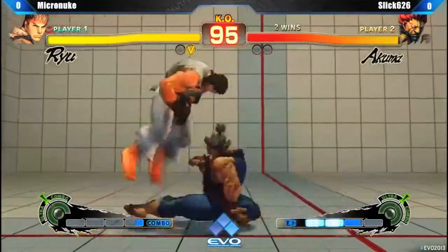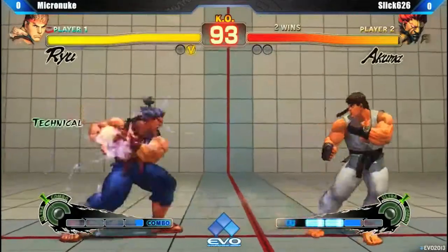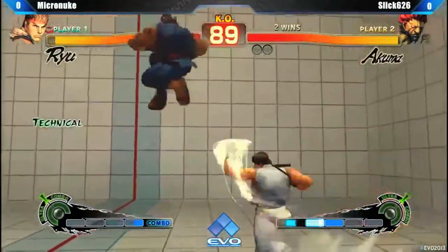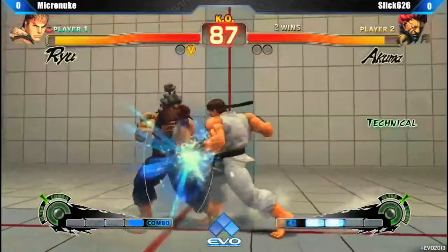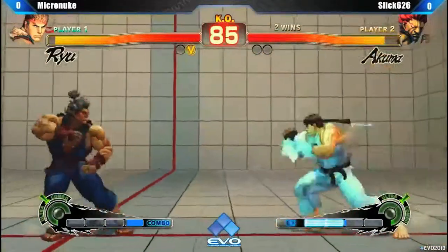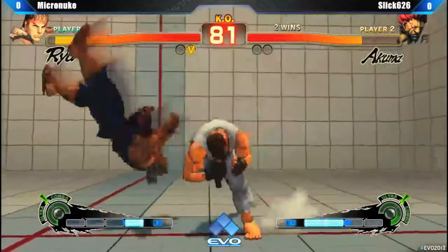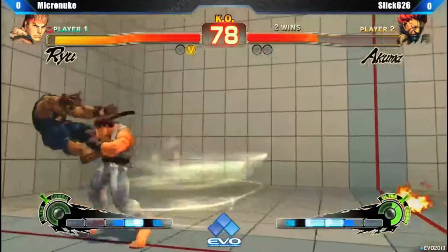Nice, Slick looking to jump in. Look at that walk speed on Akuma — he's just walking right into and out of that sweep range. One of the fastest walk speeds in the game, going up, to compensate for his low health. Walk speed is so important when you look at why Goki is considered top tier.